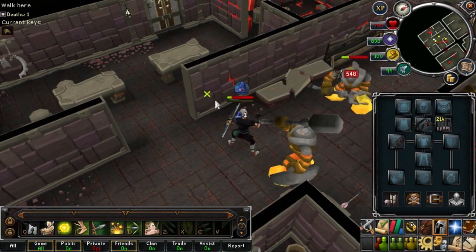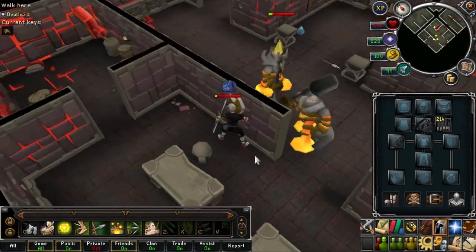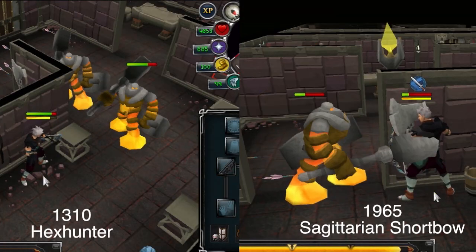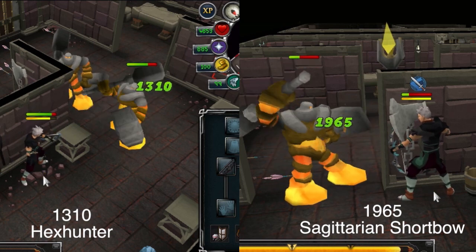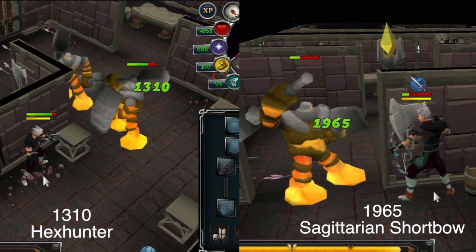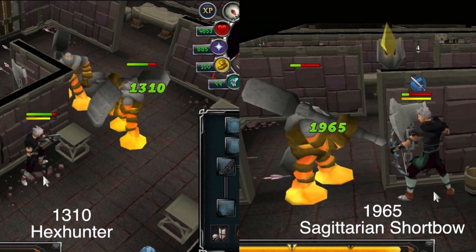Maybe it could do more damage if it wasn't an ultimate ability, so I tested that with the basic ability Piercing Shot. The hex hunter bow hit 1310, and the sagittarian shortbow hit 1965. Again, the sagittarian shortbow dealt 50% more damage than the hex hunter bow.